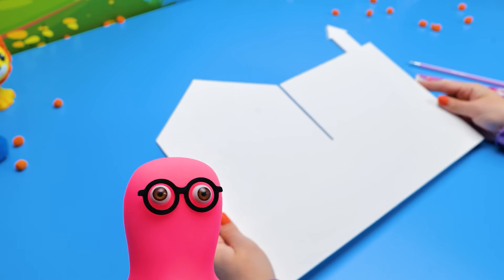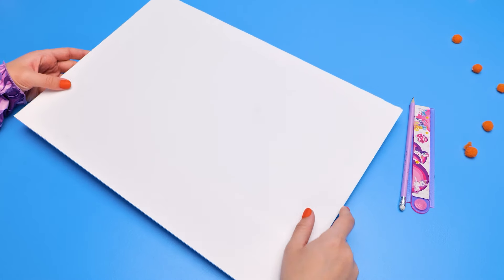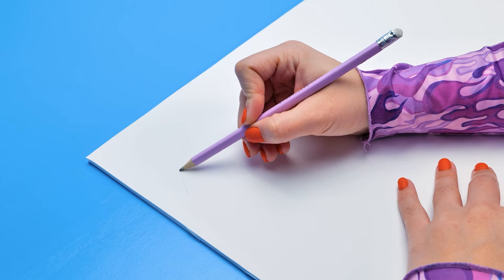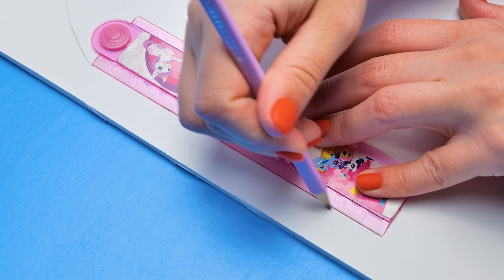Whoa! You're very clever, Sue! We can save money and buy more sweets! Our castle will have four rooms — it's gonna be large and fancy! But first, we need a blueprint, of course! Let's highlight the outlines with a pencil and a ruler!